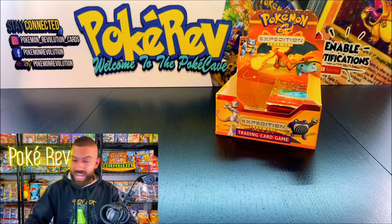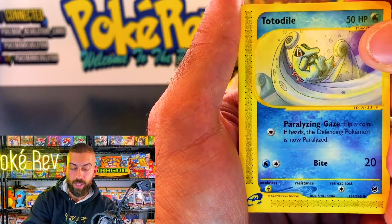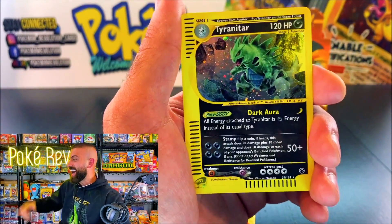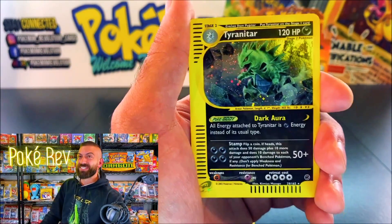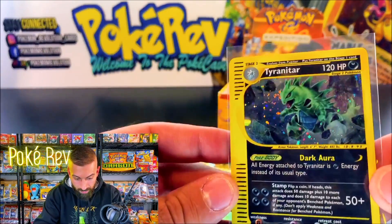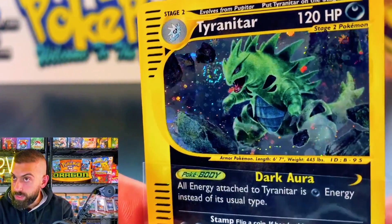Max Lee, you are up next! Totodile — watch this pack. This is what happens in the Poké Cave. Boom! Tyranitar Holo hit! That's what I'm talking about! It's got a swirl, check it out! I gotta just give this card justice up close.